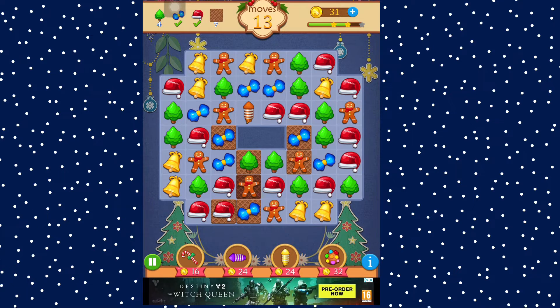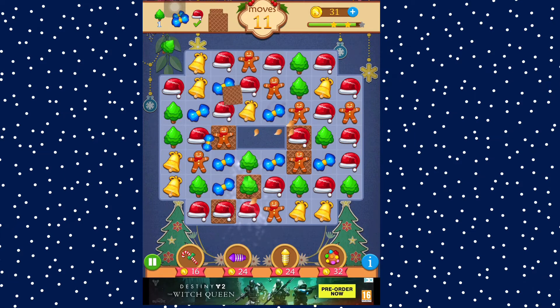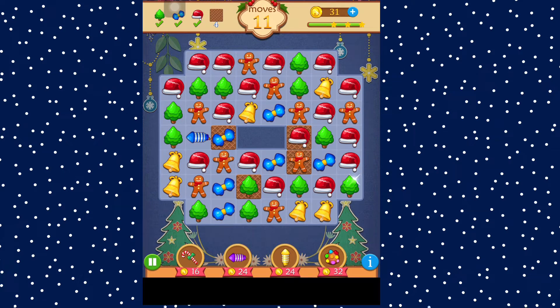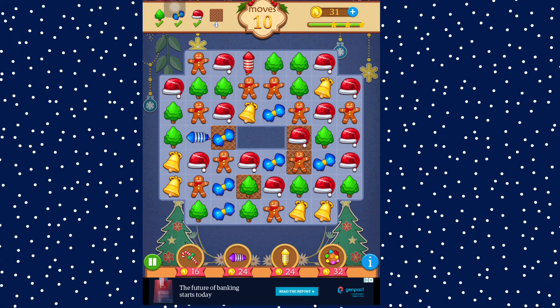So we've got a ginger pepper on power-ups. We need another gingerbread one here to activate it, I think. 10 moves left and four wafers to get.